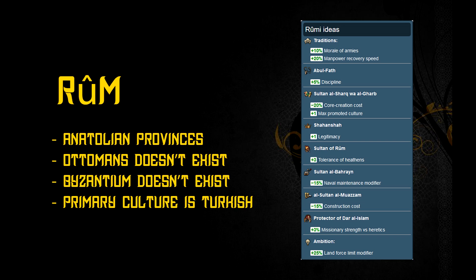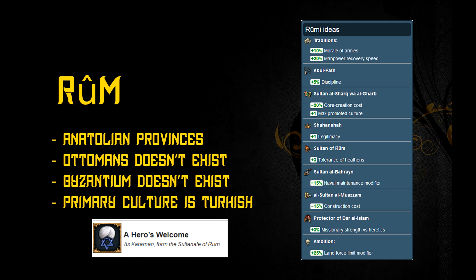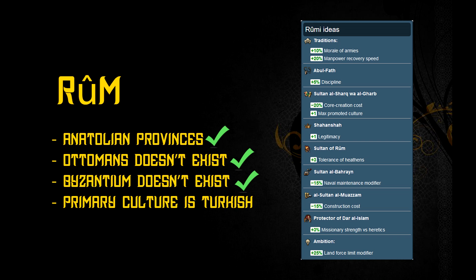You can form Rome if you have the required Anatolian provinces, if Ottomans and Byzantium don't exist, and if your primary culture is Turkish. I think playing as Mamluks is the easiest way to form Rome. You don't get the achievement you get by playing Karaman, but forming Rome starting as Karaman has a lot of RNG elements to it. Additionally, with the Marauding Mamluks guide, you're naturally going to eat up Ottomans and integrate Byzantium eventually, so forming Rome makes sense.